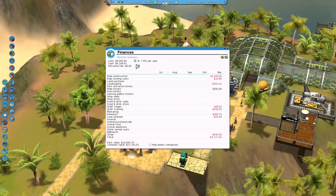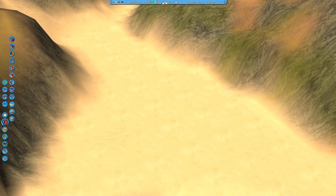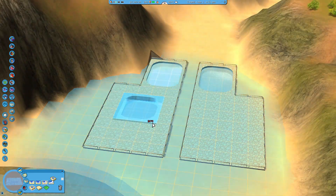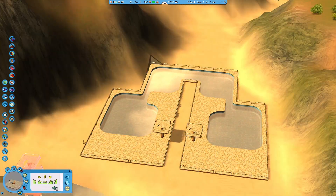So for this map, the objective is to get $1,050 monthly ride income to be a tycoon. What I also require is 50 guests in a pool complex at any time.